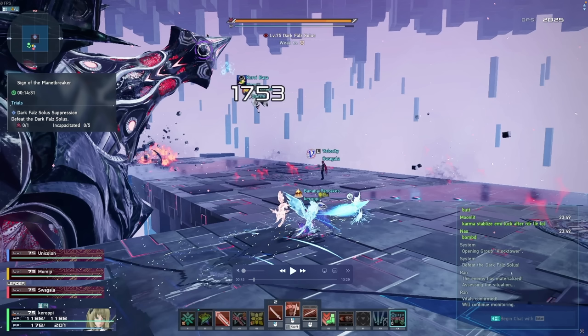Once the fight actually starts, you want to immediately focus the thing on his back. He has this thing that constantly shoots out missiles as well as ranged projectiles at you, so you want to destroy this ASAP. This is your number one priority. In my first clear video, we did not destroy this and we cleared with three seconds remaining. So by destroying this, you can save a lot of time because it makes your life a lot easier.